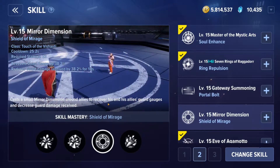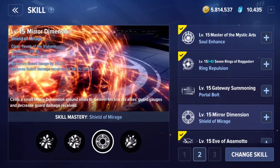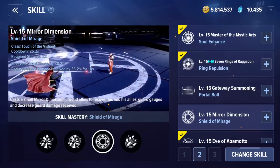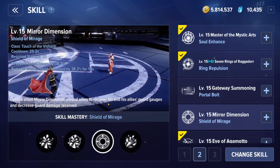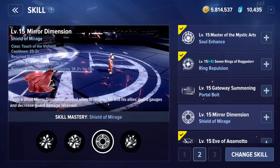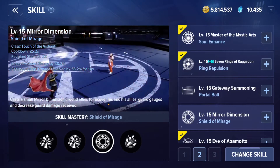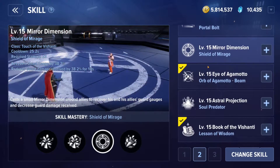You could feasibly get this Mirror Dimension Touch of Ashanti skill into a seven to eleven second cooldown range, keeping it up a good majority of the time. It provides guard gauge recovery to allies. The problem is we're still buffing another class without receiving a direct benefit to our own damage output, and this game calculates rewards based on damage dealt — specifically damage to a single target in invasion mode.